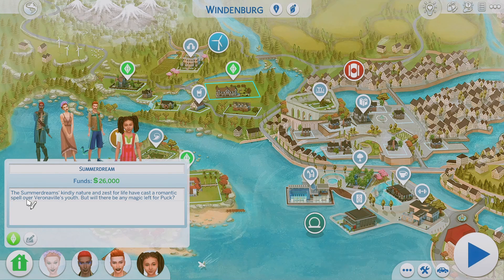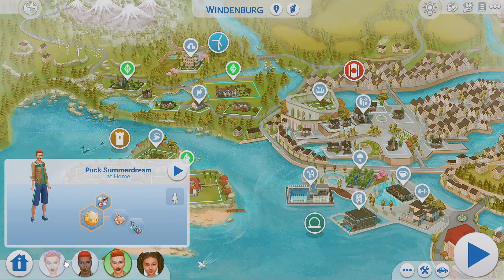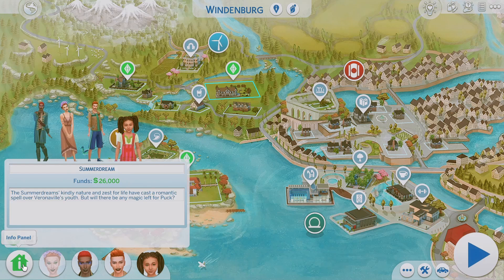Their bio says: the Summer Dreams' kindly nature and zest for life have cast a romantic spell over Veronaville's youth, but will there be any magic left for Puck? They're supposed to be a magical family, but in The Sims 2 when the game shipped out there wasn't a magical pack yet, so they weren't actually magical with powers. But I think that was the intent behind their lore.